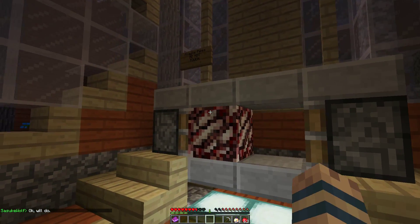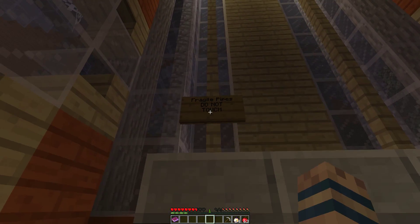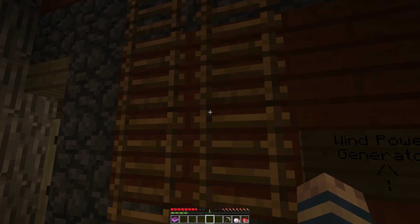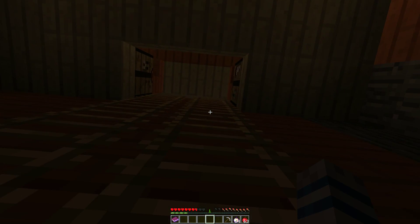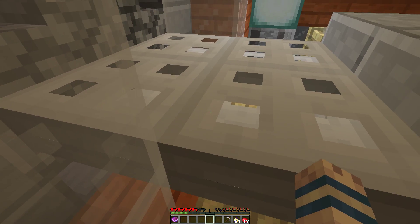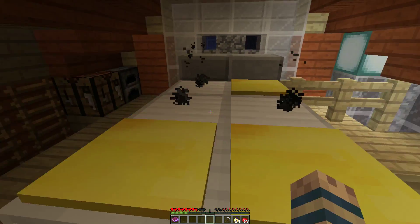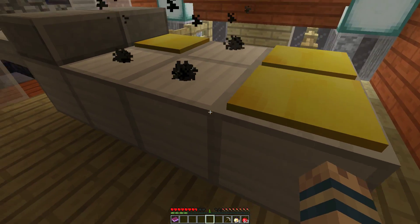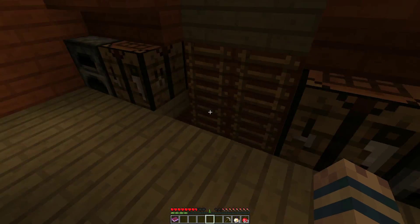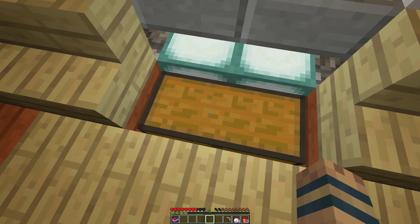Alright, so we have to craft something - I have no idea what we're crafting. Wind power generator up there, and what's this? 'Do not touch - fragile pipes.' Okay, let's go check what we need. I see three of these golden - they look like pressure plates - so we need three of them. There's a lava bucket in there. Let's go get some gold.